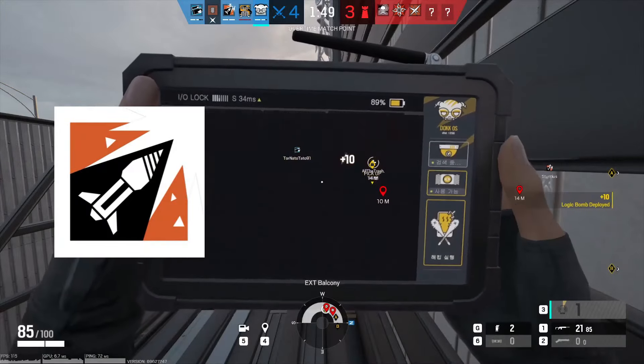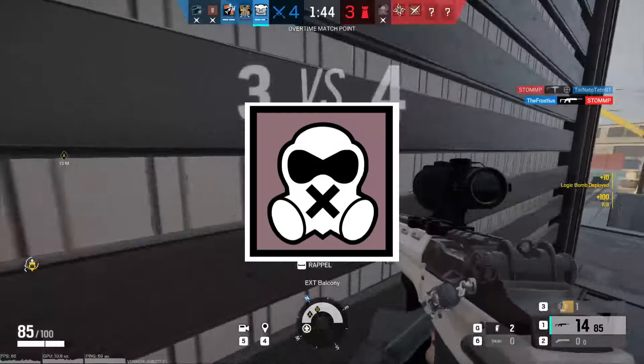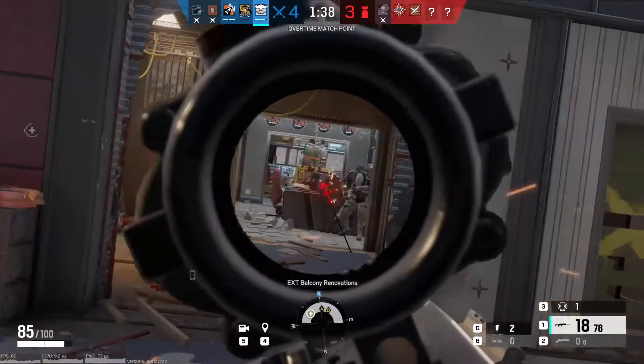Dokkaebi goes great with an Ash rush as the distraction, or with IQ so she can see where the buzzing phones are, locating the defenders. As for counters, Mute is definitely the best counter, since if a defender is standing in a Mute Jammer, they won't be buzzed. Vigil is another counter, since if he uses his ability, the buzzing will subsequently stop.